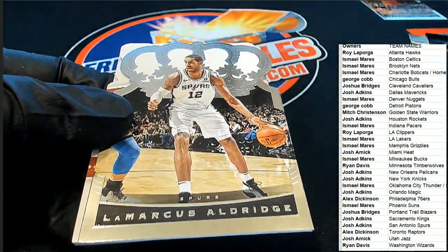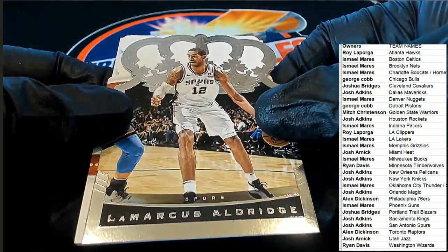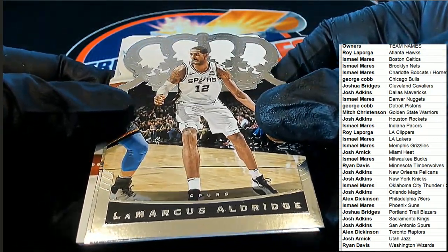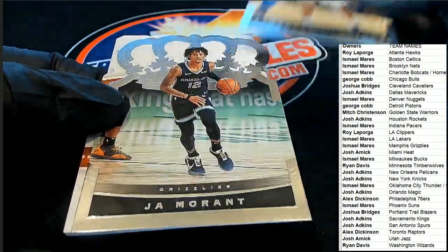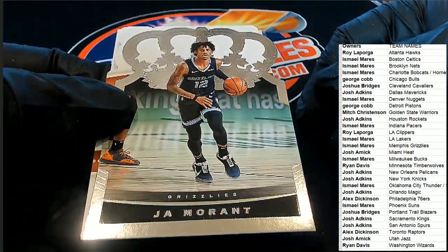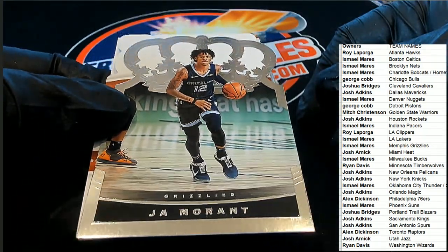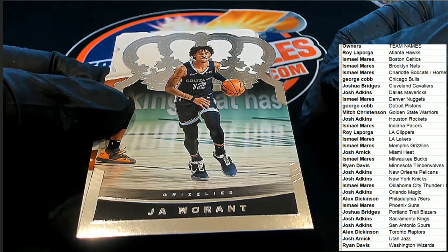Aldridge for the Spurs — for Josh A, the first hit. And what is this? It's a Morant — nice Morant! Memphis Grizzlies, owner Ishmael picking up a Morant.